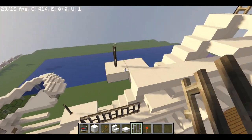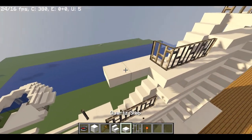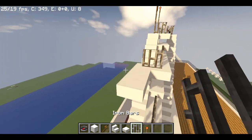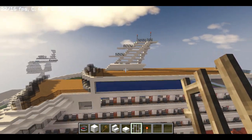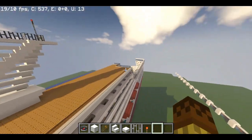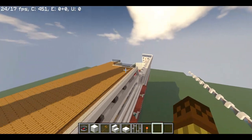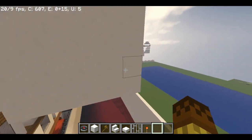We can add fine detailing by adding iron bars — trust me, it gives it some details, even if not the best kind. Now we can move on to the adults-only section. But first, I'd like to start on the lido deck if we have enough time — so wow, let's go.